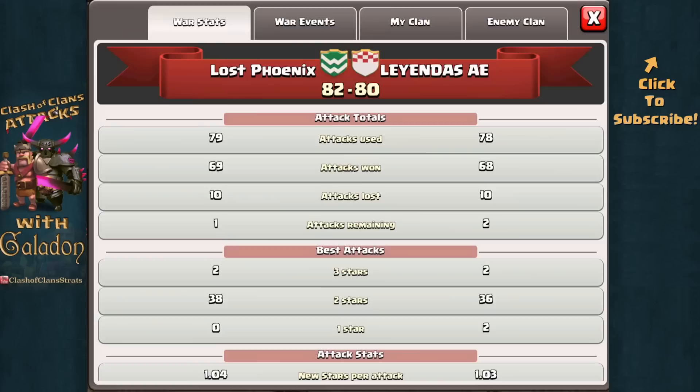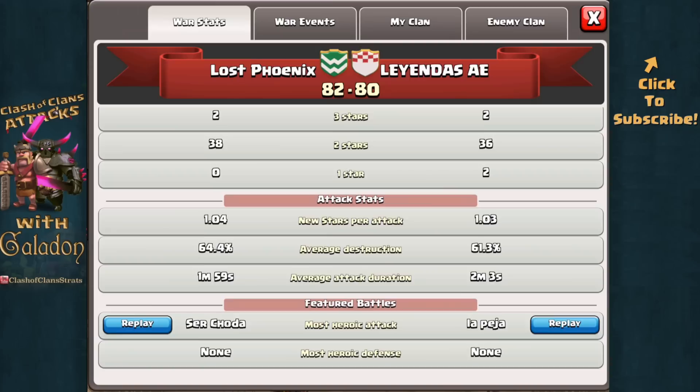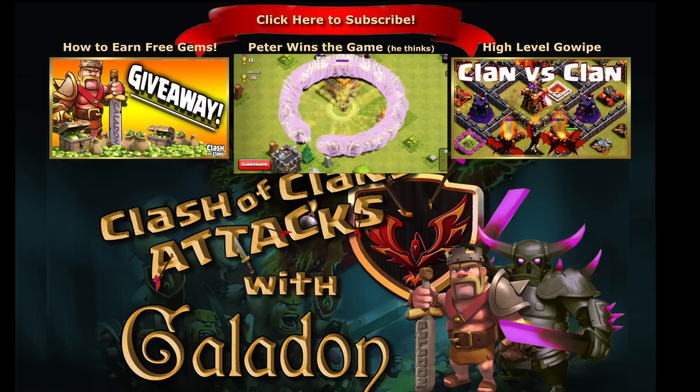Great participation — all but one attack used by Lost Phoenix, all but two used by the opponents. We both had two three-star attacks, and just those two extra two-star victories made the difference — very close war. Congratulations, you guys! This is Sarah Chota's most heroic attack, and this also might have made a difference — it looked like that opposing clan member forgot to switch his base out of decoy mode. No doubt the Christmas tree base was a decoy, so that might have been an extra star we got this war — could have been even closer.